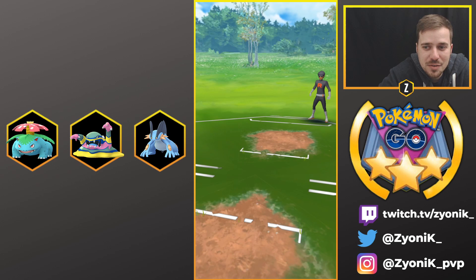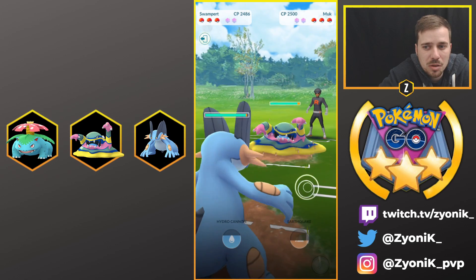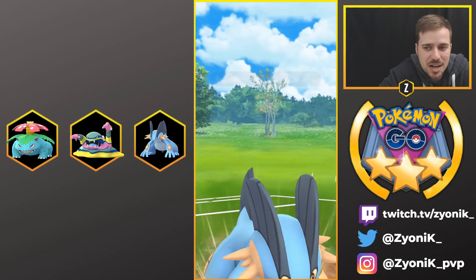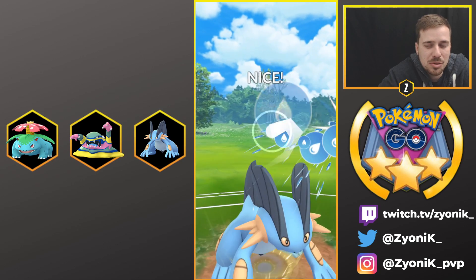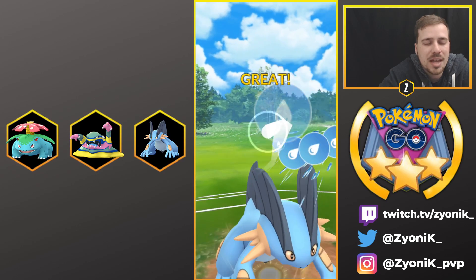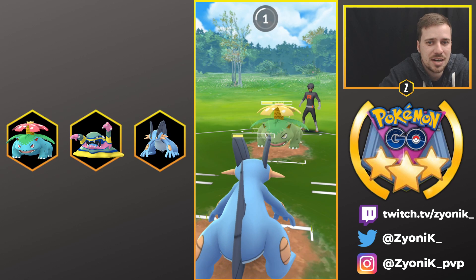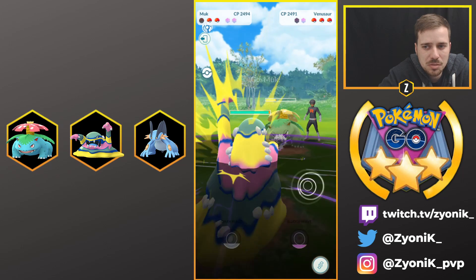Game three - Venusaur on the lead against Alolan Muk, which isn't good for us since Alolan Muk resists basically all of Venusaur's moves, so we instantly swap to Swampert. He then swaps perfectly into his own Venusaur for our Swampert. I just start blasting Hydro Cannons - I know he's going to pull the trigger on Frenzy Plant soon, I just want to get off as much damage as possible. Making him know these are all Hydro Cannons still gets his shield and gets him low, which is fantastic.